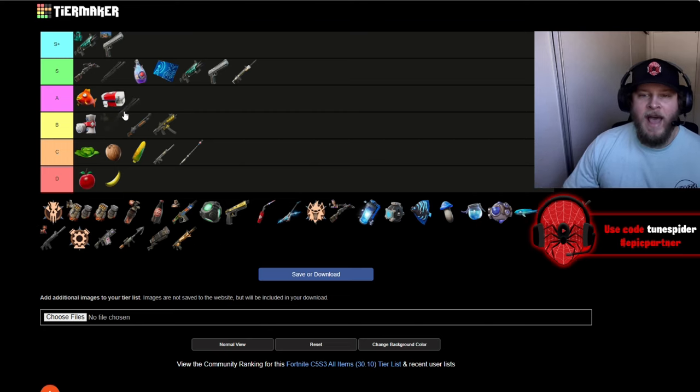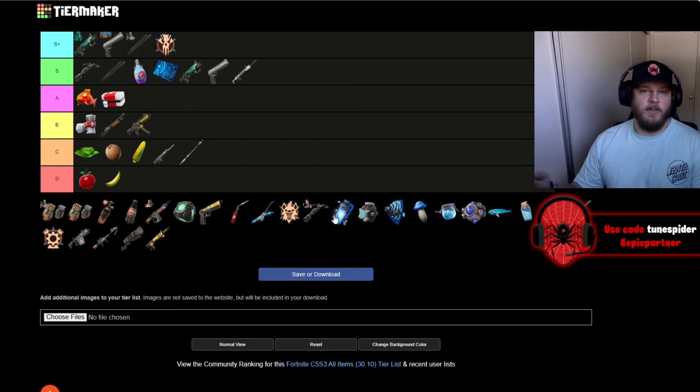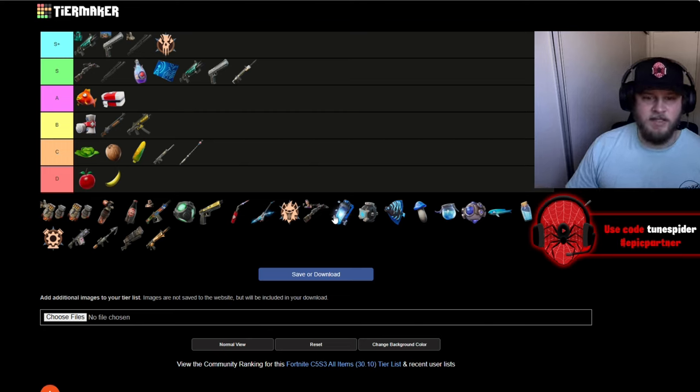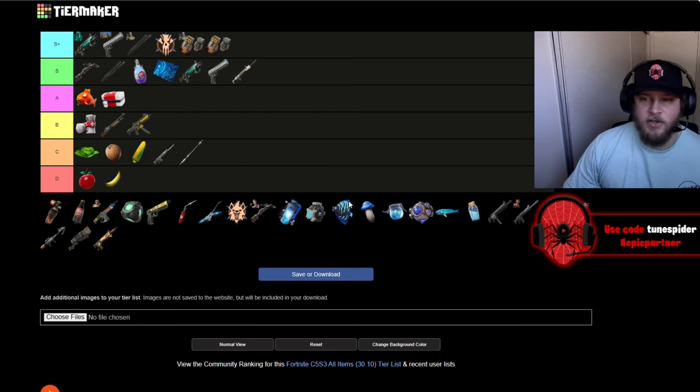Med kits are always solid — going in A. The mythic combat, Megalodon's combat, is going in S Plus. All of the medallions are going in S Plus as well; I really like all of them and their abilities this season. The mythic nitro fists are absolutely crazy — they're going in S Plus. Both the normal and the mythic are going S Plus; the mythic is just a little better because you get one extra charge.